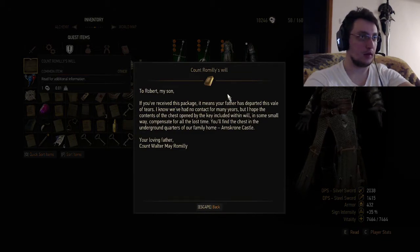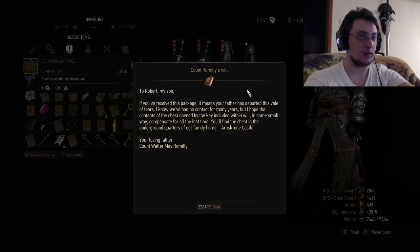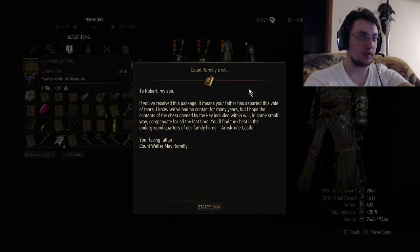Count Romely's will. To Robert, my son. To receive this package, it means your father has departed this tale. I know we have had no contact for many years, but I hope the contents of the chest opened by the key included within this will in some small way compensates for all the lost time. You'll find the chest in the underground quarters of our family home, Argsprong Castle. Your loving father, Count Walter May Romely.